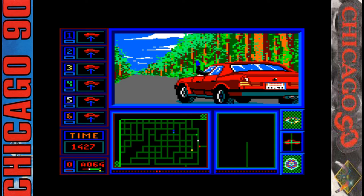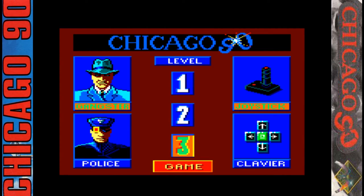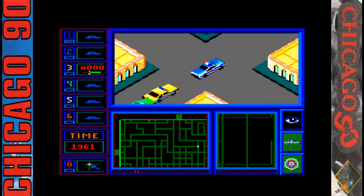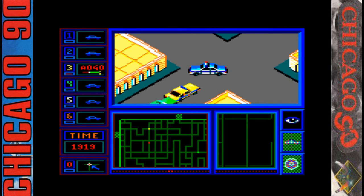That's level 3 on the gangster done and we've escaped. So for the last bit of the video it'll be level 3 for the police. Check out my last video guys — I did all of the games from Microids in a kind of let's play, Chicago 90 included. There are some other fantastic games from Microids: Super Ski, Wings of Fury, Shufflepuck Cafe, Eagles Rider — lots to check out there.